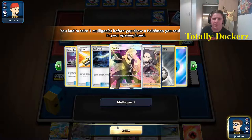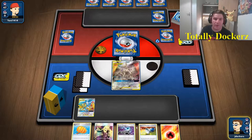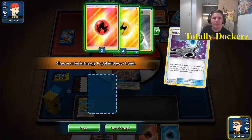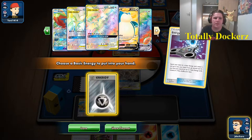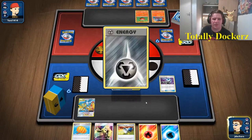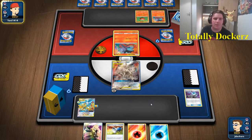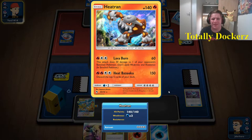We got our Energy Spinner. Energy Search is just as good apart from if you go second, and I think that gives us the balance on cards. We got a water prize. The other bits are just kind of odds and ends. Lava Burn — one of your opponent's Pokemon is paralyzed — that's an expensive attack.